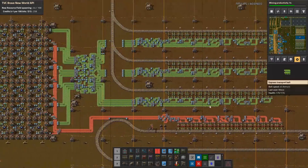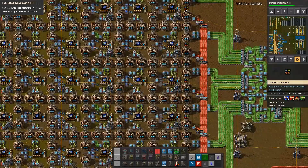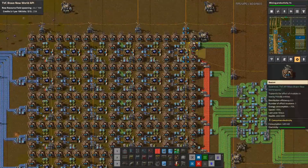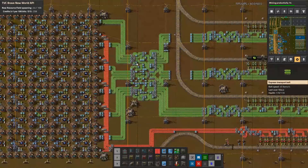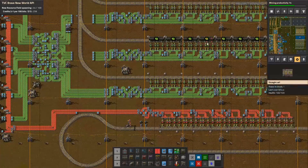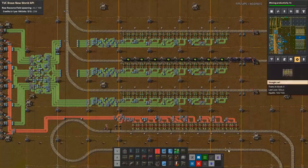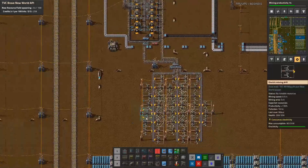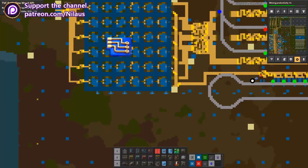We've also built something new — it was actually not very difficult to build. This is a new blue circuit build. Each column shows 63, meaning 6.3 per second. It's a 12 beacon setup. It makes 36 blue circuits per second, which is more than enough — I think it's good for 2,000 signs actually. I'm bringing in 12 lanes of green circuits, coming in nicely here. There are two trains operating this network going from green to blue, looking very good. We also have some petroleum coming in from this location, which has plenty.